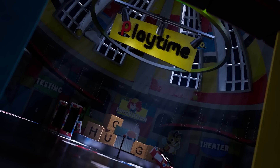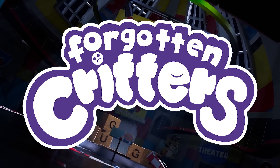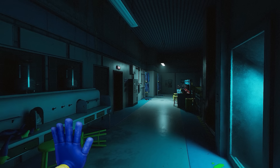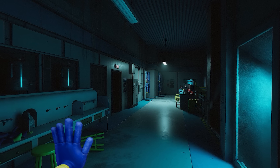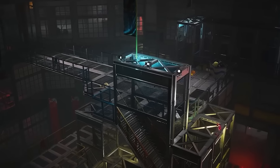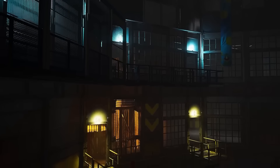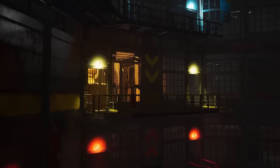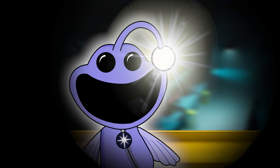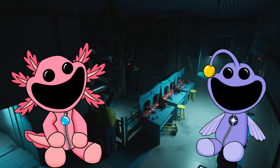Previously in our Poppy Playtime character concept series, we've been looking into the characters of the Forgotten Critters. Ever since our main protagonist has found themselves in the secret facility, they've come across a number of strange smiling critters. So far, they've met Axobubble and Glimmer Glowfish. All the critters at this facility have been experimented on and have different abilities. Axobubble could blow scented bubbles, and Glimmer Glowfish had an inbuilt nightlight and could glow. But these experiments backfired and made them into terrifying creatures.